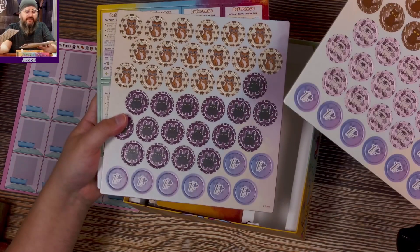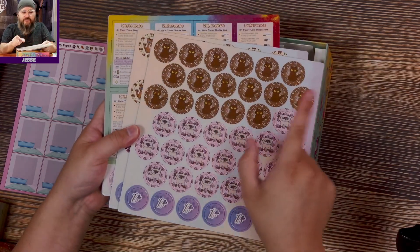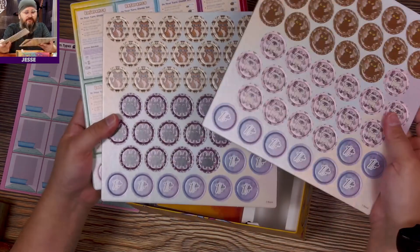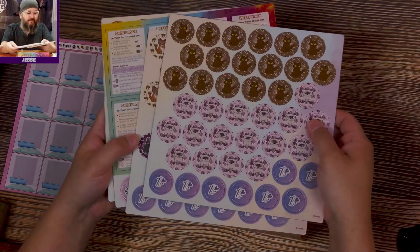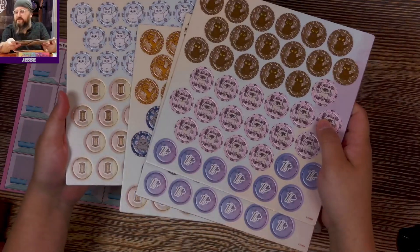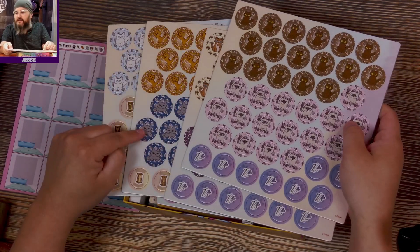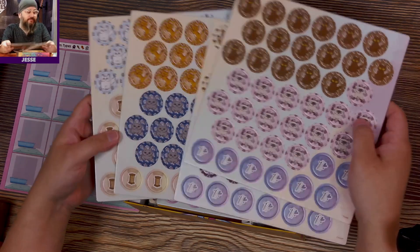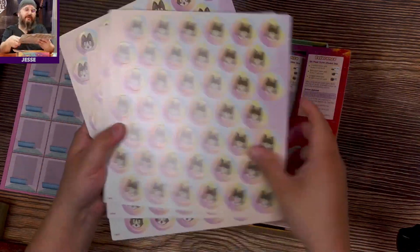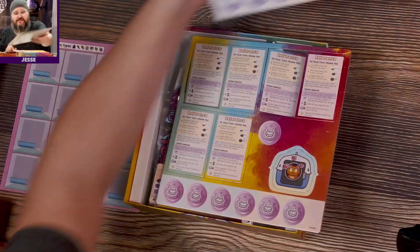Then we have all the cats — I'm not sure if these are what the tokens replace. Maybe I'd have to do some more research, because they're the same or similar colors. I see some gray ones. Of course there's a back to them, which tells me you may want to keep them secret, so maybe it's not a direct replacement.